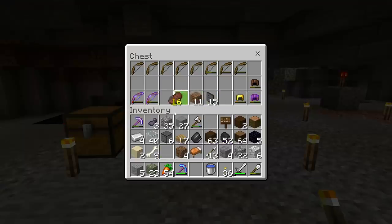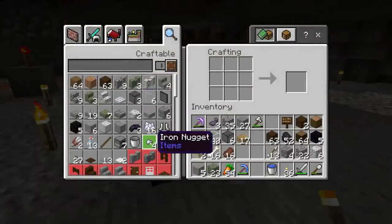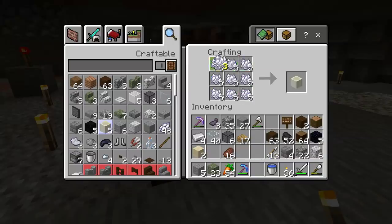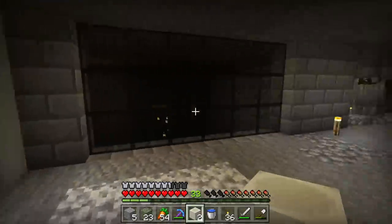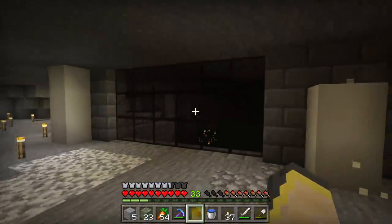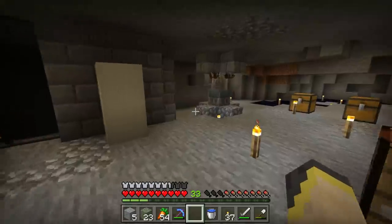I'd like to use bone blocks in this build as well. Bones are a really cool block but they don't get used as much as they should — they're a little expensive, you have to grind a while to get them. But I think if we were to do something like beams on either side with bone blocks, that could look really cool. Yeah, I think this is coming together really nicely.